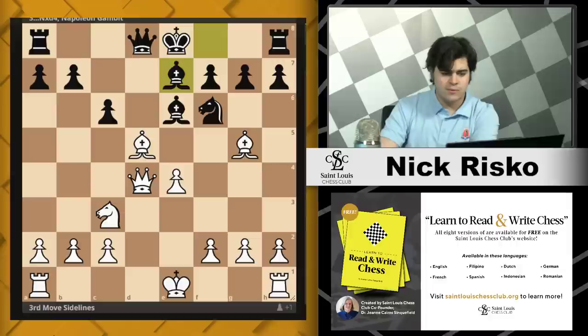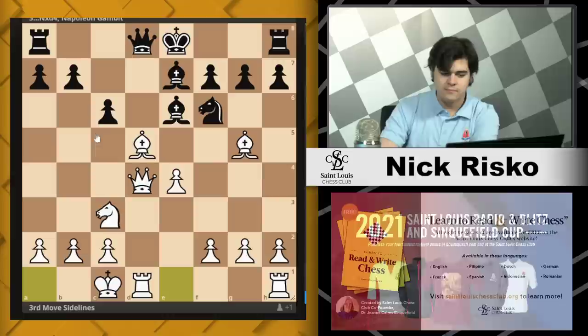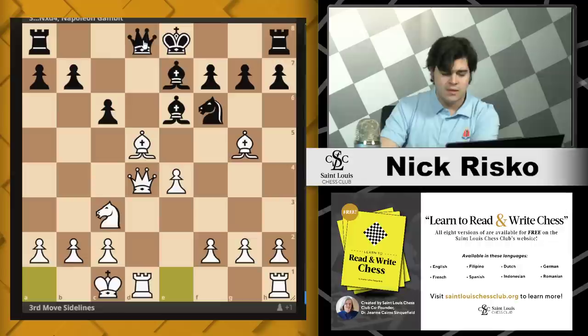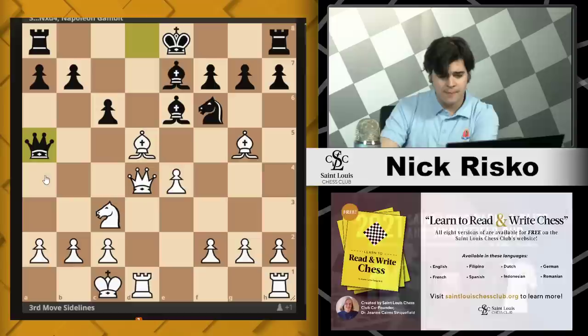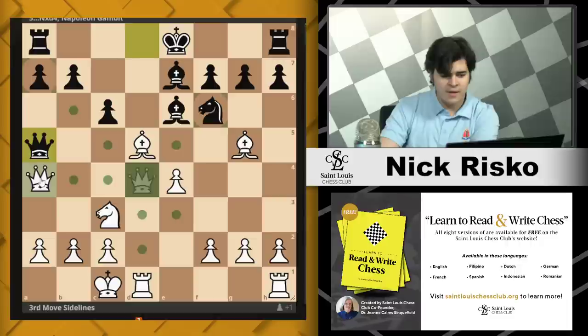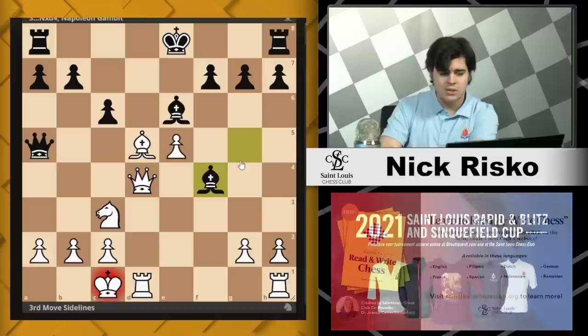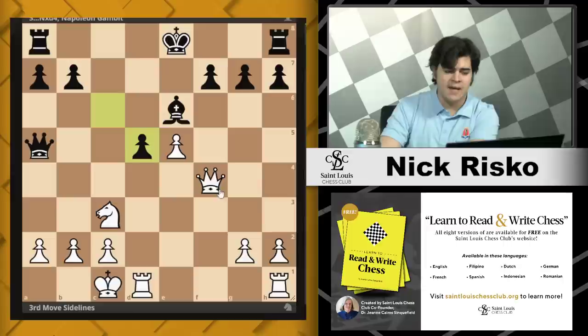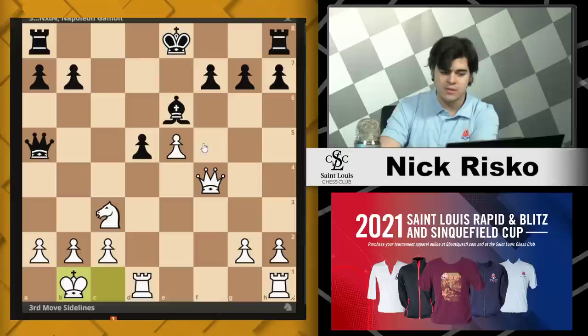After bishop to e7, castles long — you're putting more pressure on the d-file. Black has two moves: queen a5, or more critically, taking on d5. After queen a5, one option is to take on f6 first: bishop f6, e5, bishop g5 check, f4, bishop takes f4, queen f4, c-takes d5. Here they have the option to bail out with queen a4 and get like an equal endgame, or play king b1 and keep the queens on the board. The more critical move is taking on d5. In this position statically, white is down a piece — but we're going to get it back. The only move here is e5.